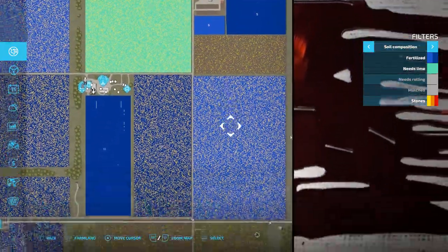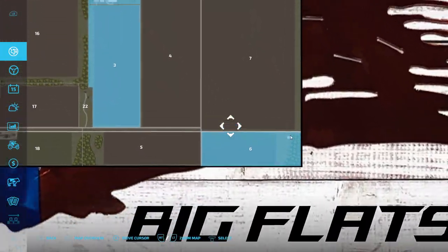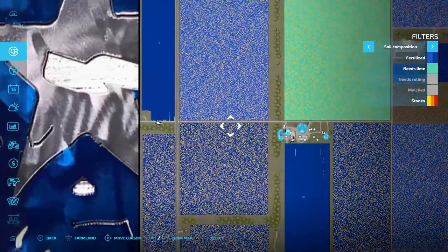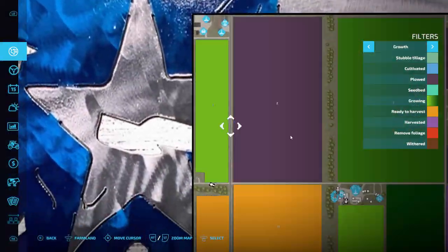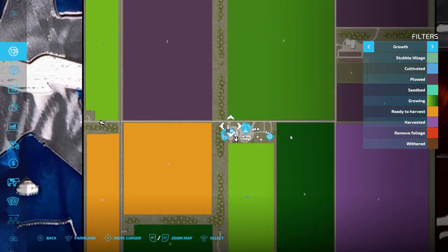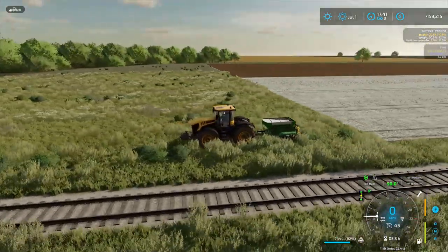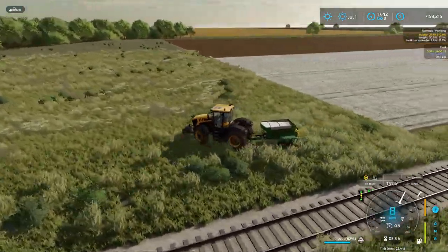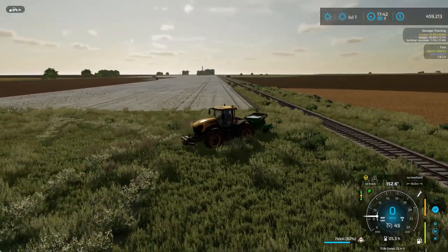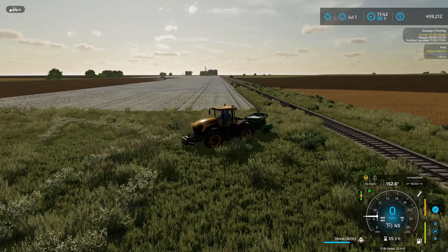We own three fields: field 16, field 10, and field 1. Fields 1 and 10 are already seeded with soybeans, fully fertilized, and ready to go for the fall harvest. Right now we're finishing up field 16. We've saved money from the harvest and from the straw, and we'll be putting that to use — possibly doing some construction on the farm.